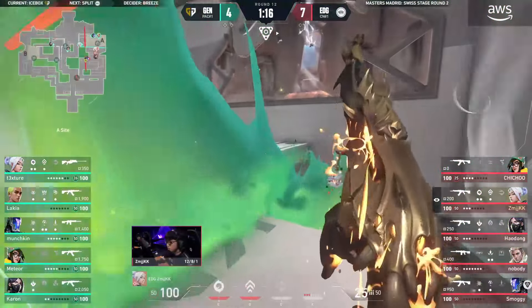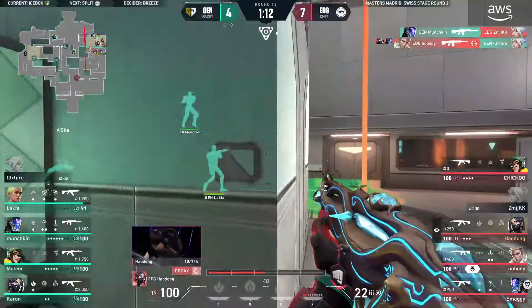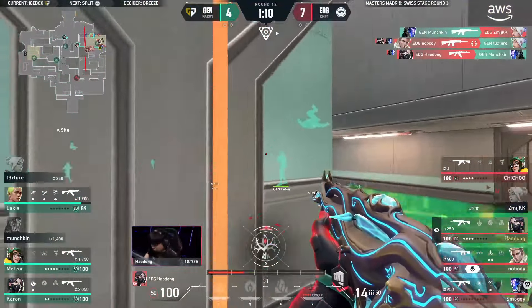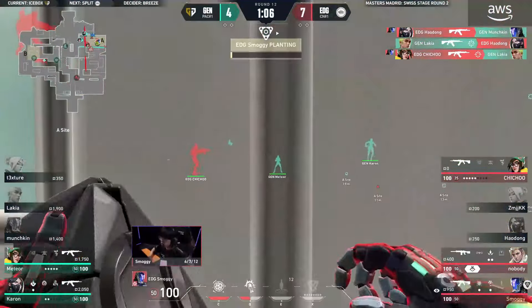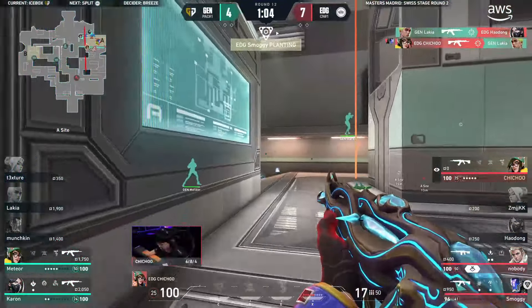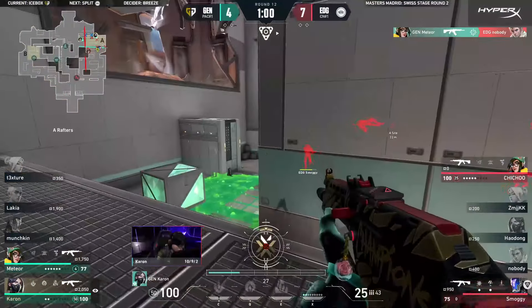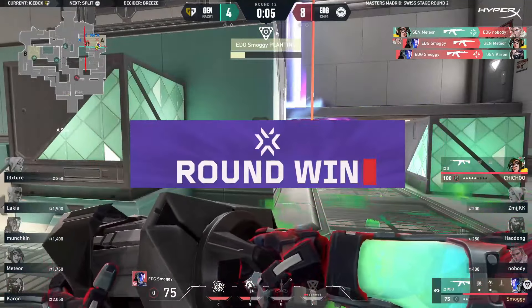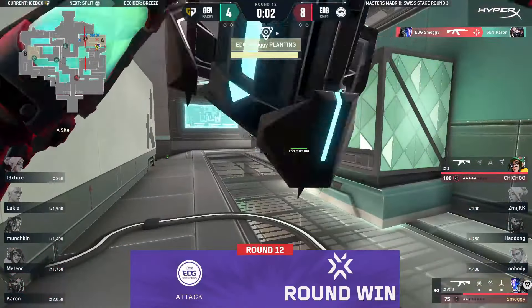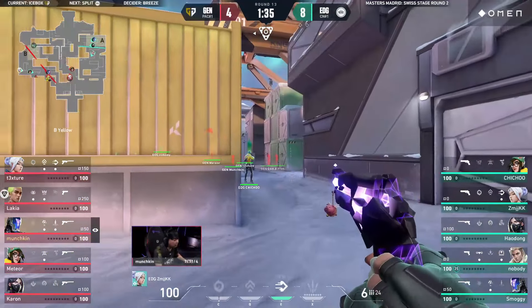A full play towards the A site and lakia seems to be the point of contact. It's nobody to find one with texture down, munchkin soon to follow. EDG find a roadblock — lakia gets just the one before he falls. The defensive side is now locked out two versus three. Meteor catches nobody up top — the spike still not planted — but smoggy finds both kills to close this one out, eight to four. It's been an amazing map for EDG.